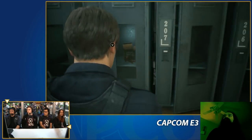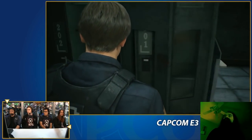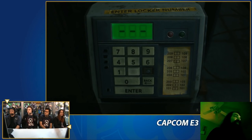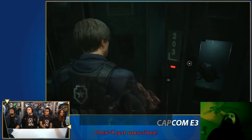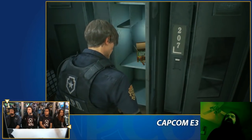Okay, so we got 208 — we can open 208. But we cannot open 203. There's a ton of items in this room. It's a side pack. So we have to find the button for 203 to get the three in there. Yeah, it's all down to finding that third button.